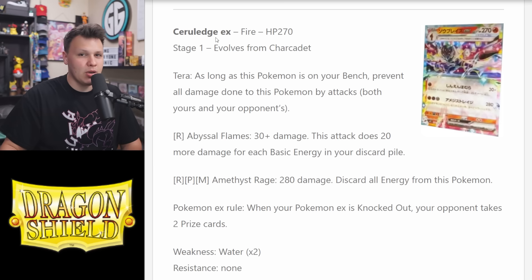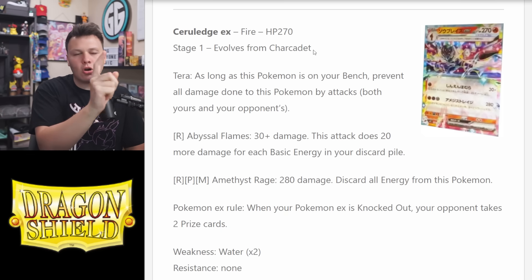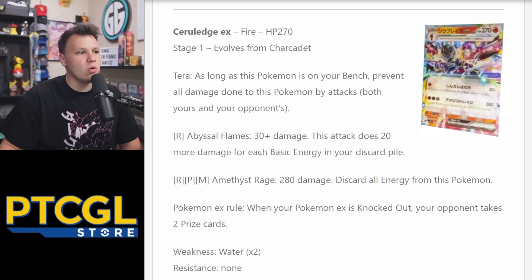Up next is Ceruledge — let me know how I did in the comments — EX, 207 HP, Stage One, evolves from Charcadet (which Armarouge also evolves from, but we wouldn't use Armarouge with this card). It has two attacks. Starting with the second, Amethyst Rage for Fire, Psychic, and Metal discards all energy from this Pokemon — it's okay. We run all those energy types because the first attack combos with any basic energy types.